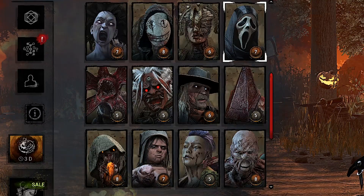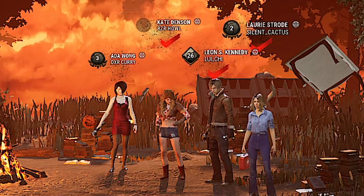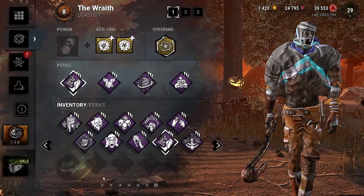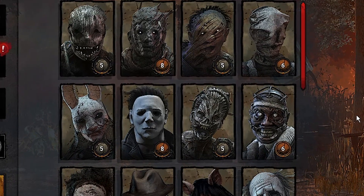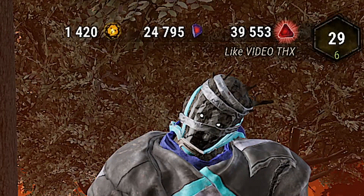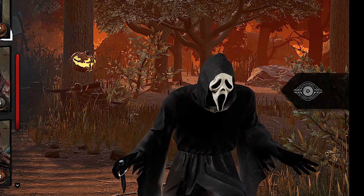You just bought Dead by Daylight or simply don't have many hours and lack most of the perks. All your games have killers finishing with everyone escaping and teabagging at exit gates, laughing at your inability to even hook someone. Then sit tight my friend. In this video I will show you three free to play builds.